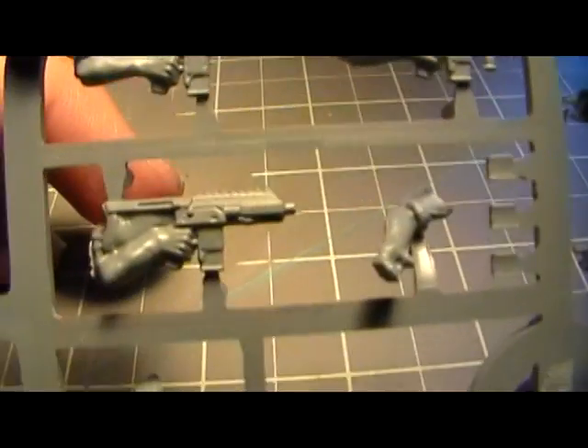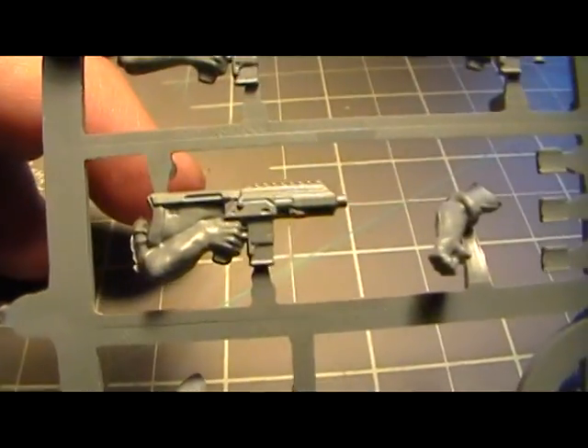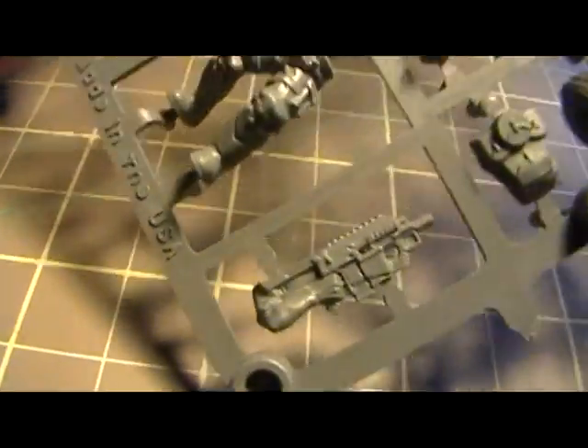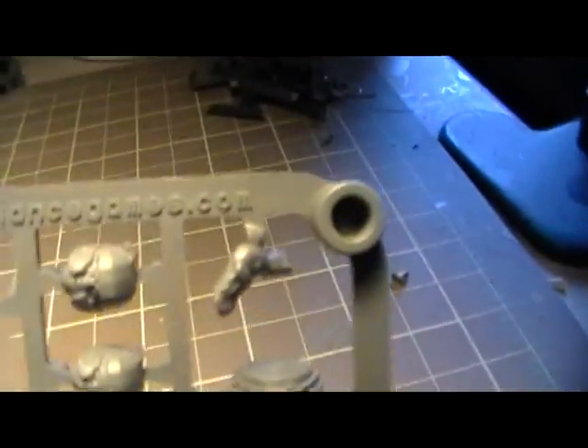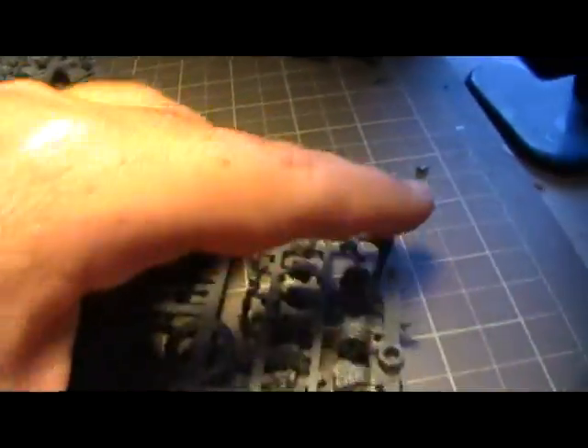There are several different weapon options for the right arm — there's one there and one down here. And then you get about three or four left arms to help hold the weapon. I think there's a pose where they're holding it in two hands. And this is the flip side of the sprue.